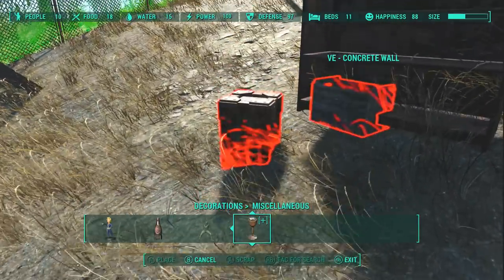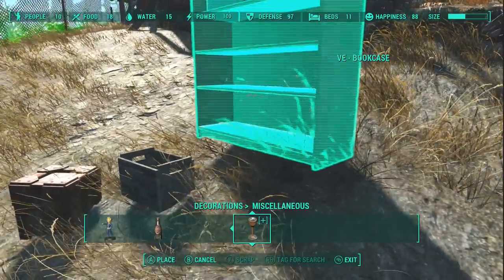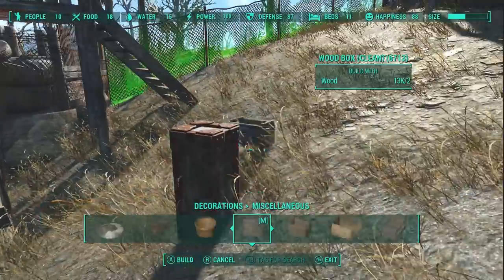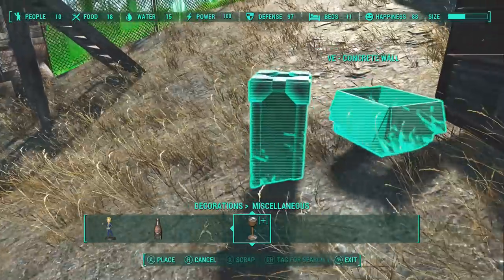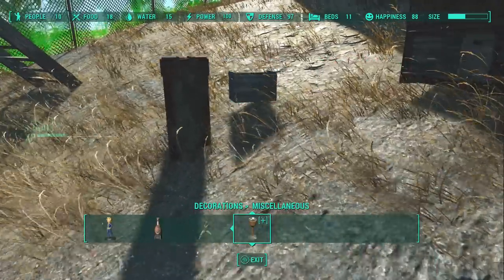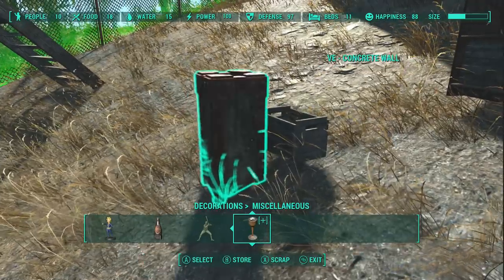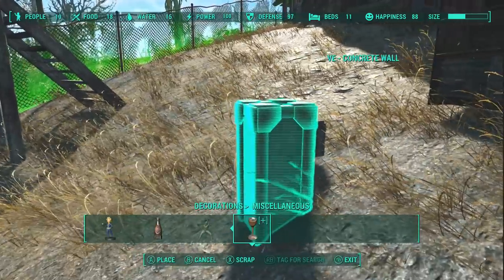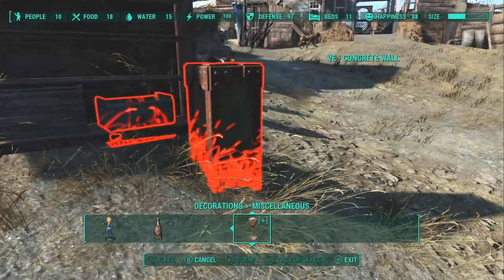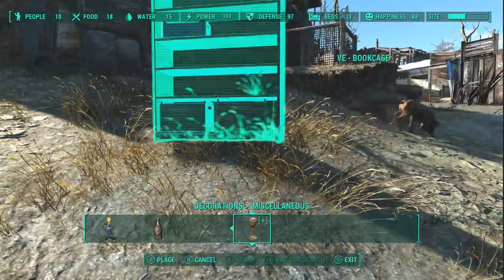Something else I do a great deal, especially with shelves, is I will use boxes, crates, and buckets to place big objects and fill the space. Because otherwise you're sitting there placing like 30 items of clutter. If I put three or four boxes here, I can cut that amount of stuff in half and not even worry about it. This is a perfect example: I use the group select to put big objects on the shelves to fill up the space, and then use OCD for most of it.